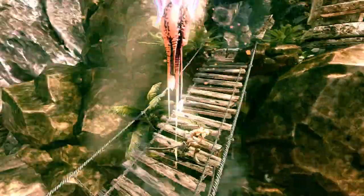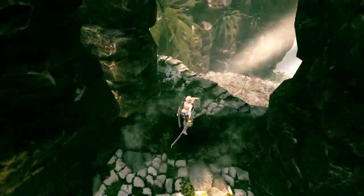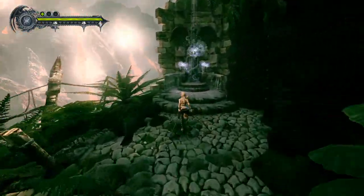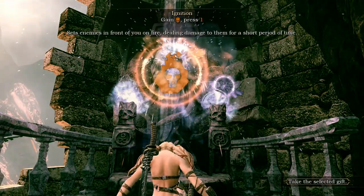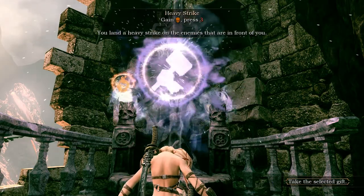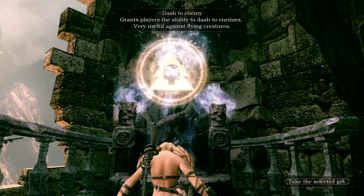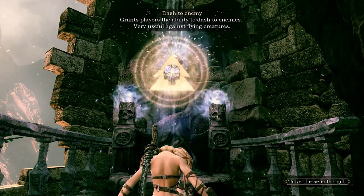Wow, there's something down there — yeah, that's called lava. I'm guessing there's no way to do this — okay, we're just jumping down. Destroy that. She did not like the flowers in the previous episode. Oh, another statue — do we get abilities? Let's see what I'll get this time, hopefully something awesome. We can get the one that sets enemies in front of you on fire, or dash to enemies — very useful against flying creatures. Okay, why not!